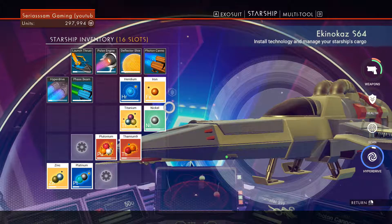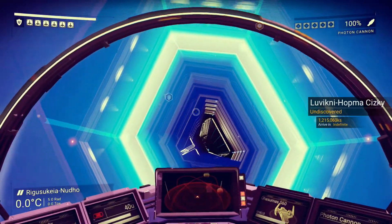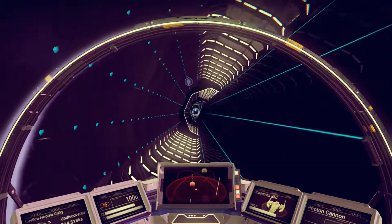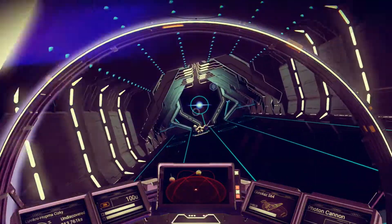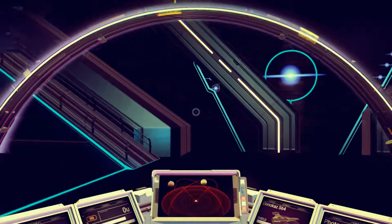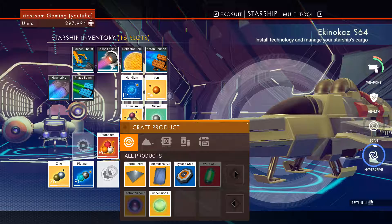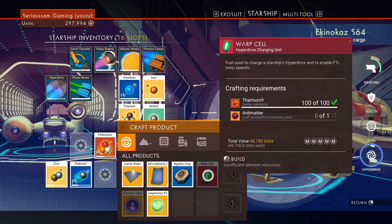We'll jump back into our ship and see where we need to head off next. Whoa, almost went crashing into them. We don't need to go back to the space station, do we? I've already been to that space station though. That's what's happening with that — I move one way and it shows me where to go.